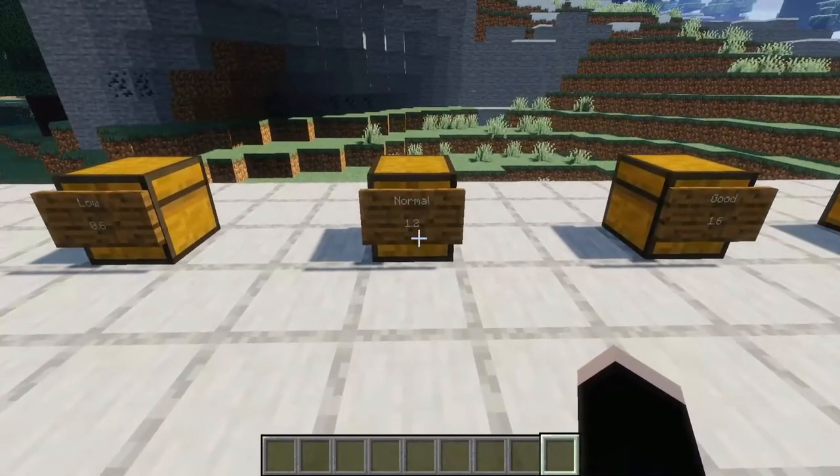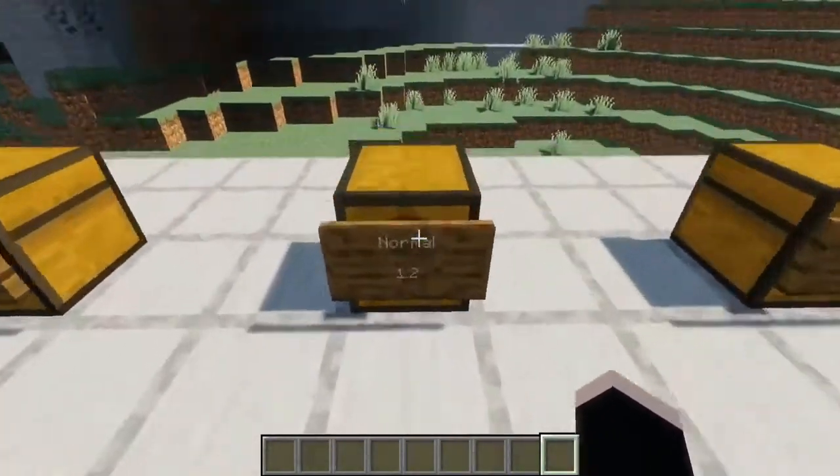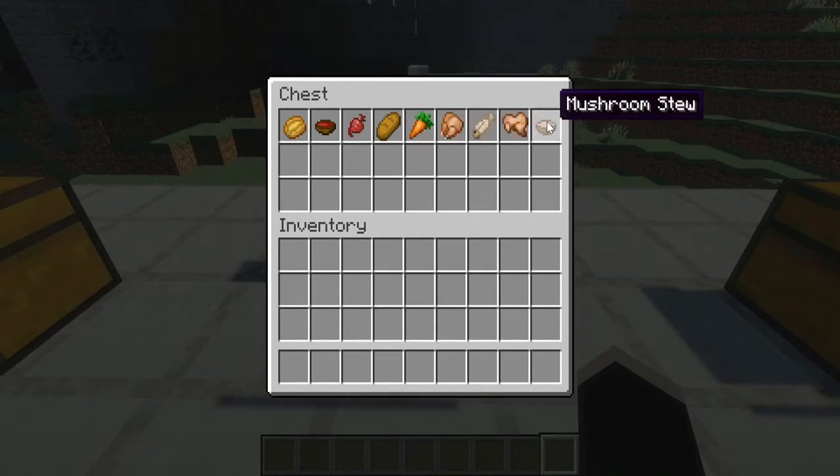Next up we have the normal category which has a saturation level of 1.2 — quite a bit better than poor and a little better than low. This is usually what I try to aim for when starting out in a new world. It includes baked potatoes, which you get from putting regular potatoes through a furnace, beetroot soup, beetroot — I didn't even know you could eat those — bread, carrots which you can find in villages, cooked chicken, cooked cod from fishing and then using a furnace, cooked rabbit, and mushroom stew. If you want a tutorial on how to craft some of these items, let me know in the comments.